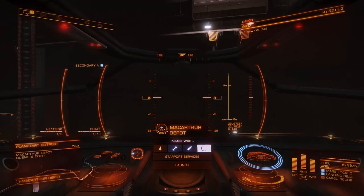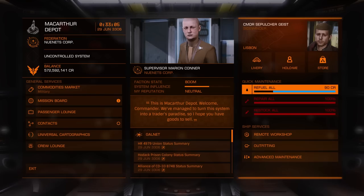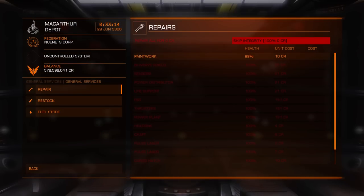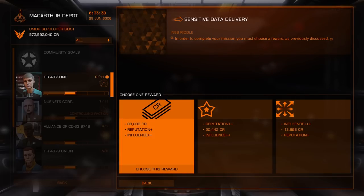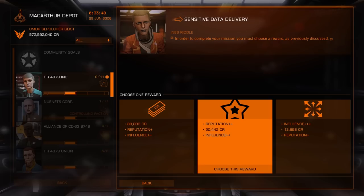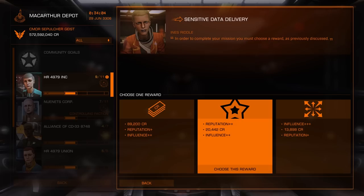What do we do every single time we dock? Go to Starport Services: refuel, repair, and restock if applicable. Then go to Advanced Maintenance — ship integrity, top it off for 10 credits; paintwork, top it off for 10 credits. Pristine. Now I have a mission to turn in. I'll go to the Mission Board, click Sensitive Data Delivery, and I have options for what kind of reward I want: standard credits and base reputation, more reputation with fewer credits, or a lot of influence for their faction. I'm not particularly a fan of the Dark Wheel's influence, so I'll go with reputation — so they give me better missions in the future.